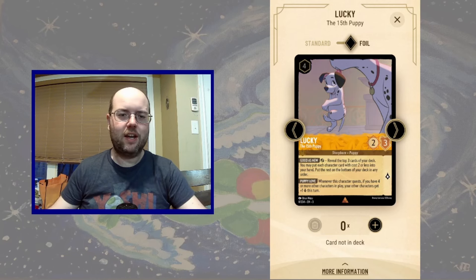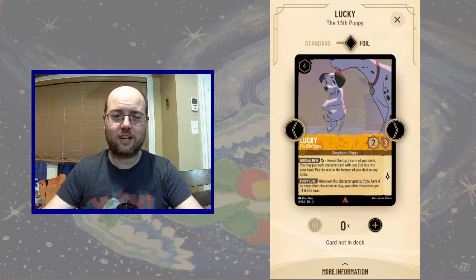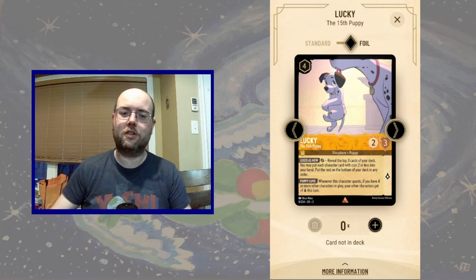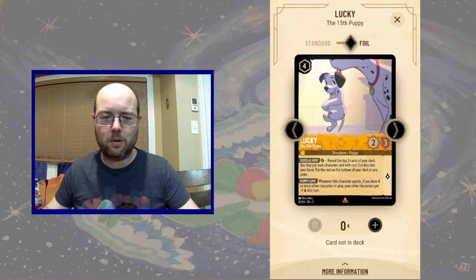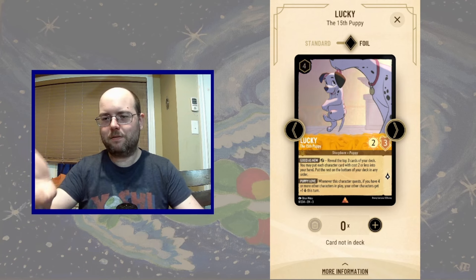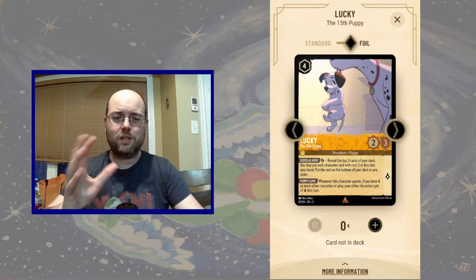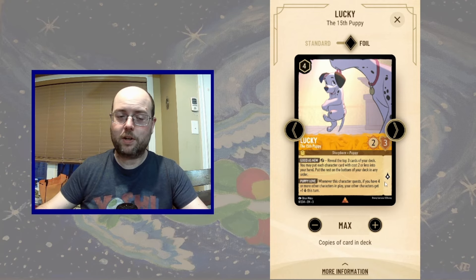Hello everyone, this is Genius Yoshi, and today we are playing Lucky 101, or the 101 Dalmatians Lucky Deck. Lucky has two very cool abilities: the first is look at the top three cards of your deck and pick up all two-costed or less characters into your hand. The second is when you have a bunch of characters in play, you can give them all plus one lore, and typically end the game on the spot with just the extra lore flowing. If Lucky can quest for one and you have four more characters questing for at least two, it's a big swing. So Lucky wants us to play a deck with a bunch of two or one-costed characters and provides good benefits to them.